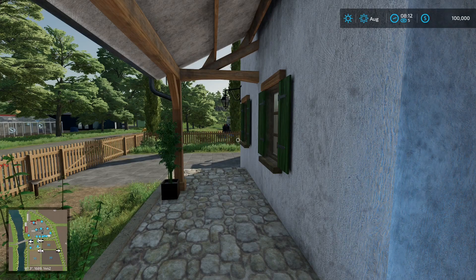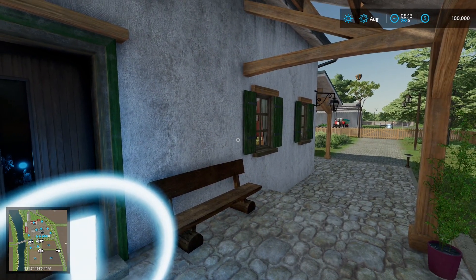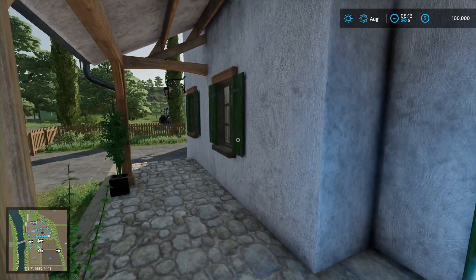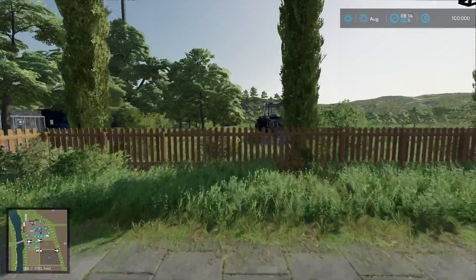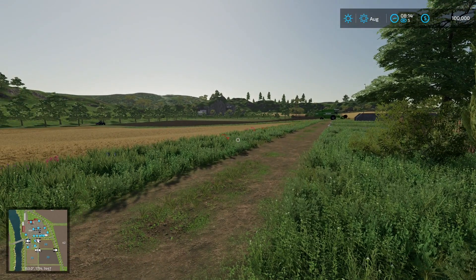Hi everyone, Mature Simmer here. Welcome to the map tour of Ferme Beyeron. This is version 1.5 of the map. We're standing here on the porch and if you've played FS22 at all, this should look somewhat familiar — there's the house, the fields out here, and the equipment you start out with. So this all looks the same, but let's go ahead and jump right in.